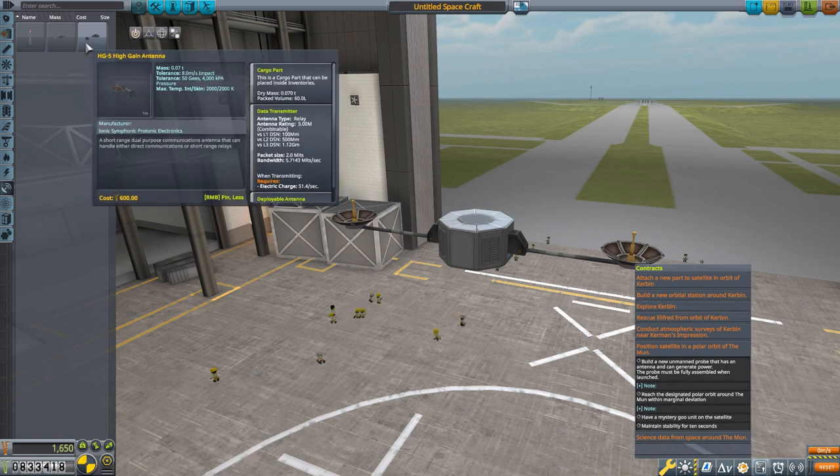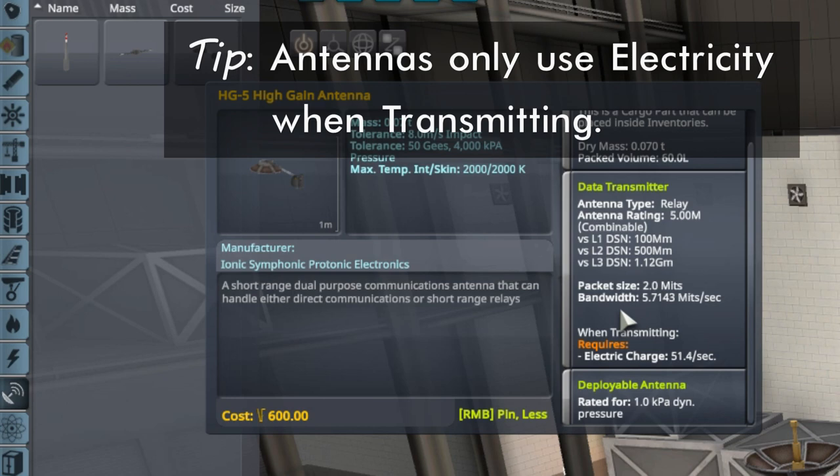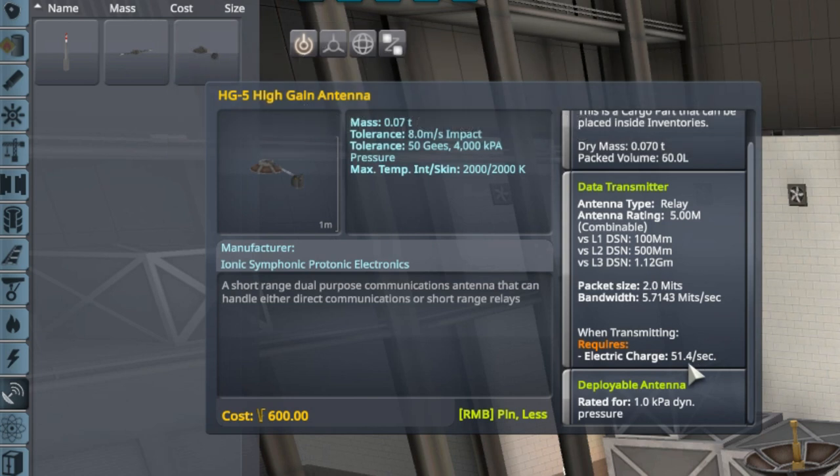Before we go further, I want to look at electricity. For most things in KSP you don't have to spend much attention on electricity, but there are a few things that can be rather electrically expensive - and transmitting science is one of them. Down here under requirements: electric charge 51.4 units per second. That's a lot. Note it says 'when transmitting' - so it's only when actively transmitting science, not just when communicating, that these antennas consume 51.4 units of electric charge per second.